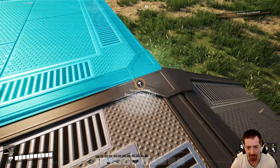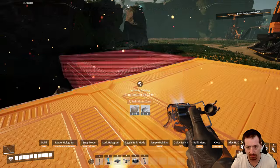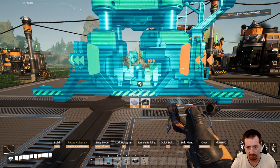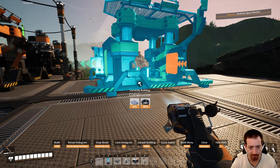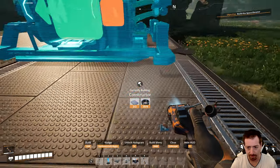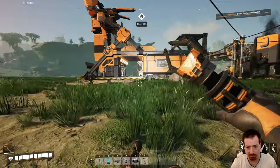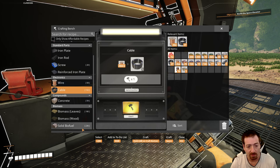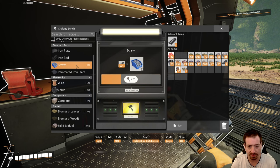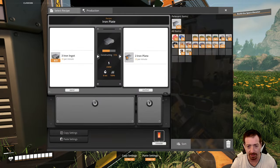I'll need another constructor — a pair of constructors, fed by two storage containers. That'll be to turn the leaves and wood into biomass. I need more reinforced plates. As one always is in the early game, I keep running out of things — I guess I haven't been doing very batch-crafty things. That's my fault.